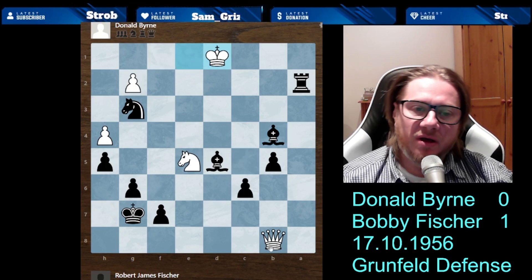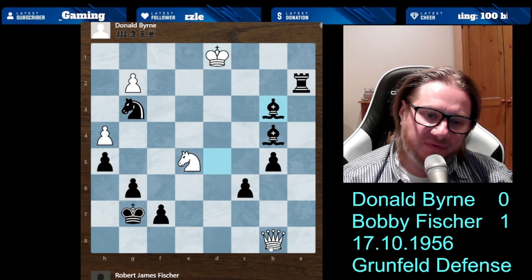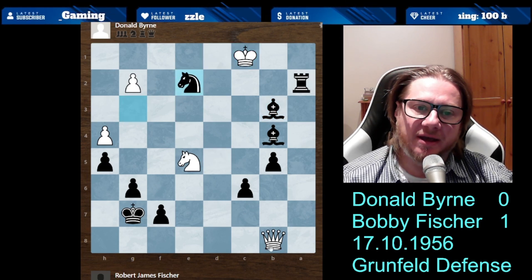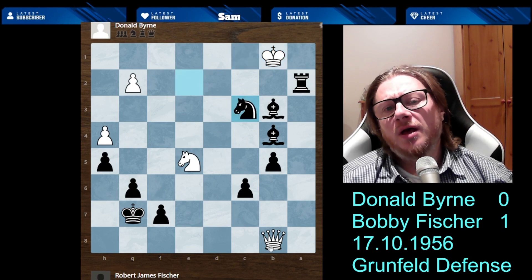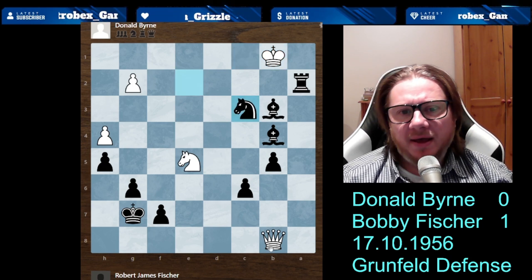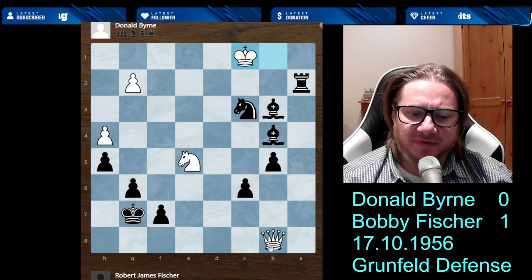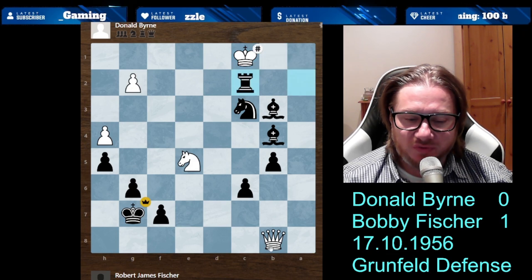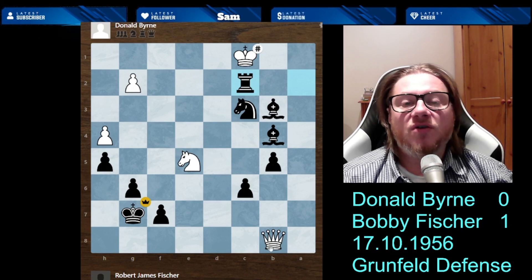Bishop to b4, king goes d1, Bishop to b3 — it's just crazy, check again. King had to go. And Knight c3 — checkmate in just one move. After King to c1, you're seeing the checkmate: Rook to c2. Fabulous game.